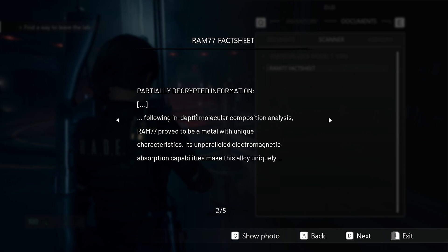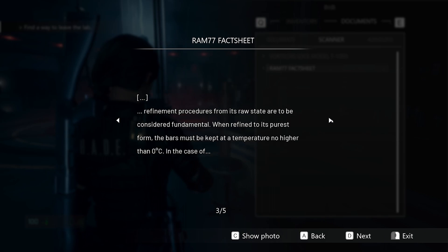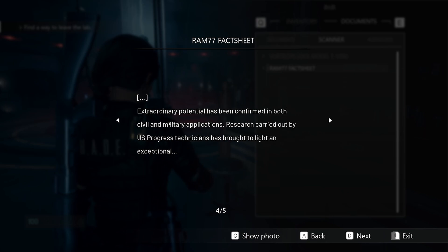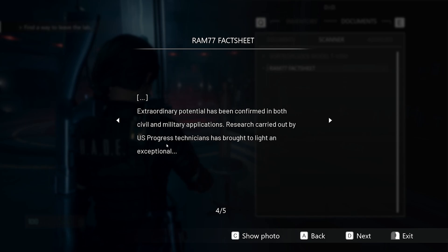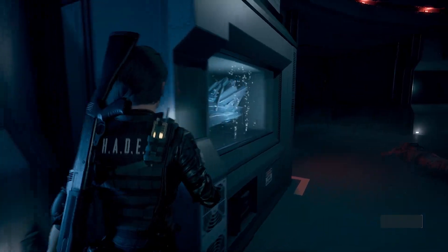Partially decrypted information. Following in-depth molecular composition analysis, Ram-77 proved to be a metal with unique characteristics. Its unparalleled electromagnetic absorption capabilities make this alloy uniquely something. Refinement procedures from its raw state are considered fundamental. When refined to its purest form, the bars must be kept at a temperature no higher than zero degrees Celsius — in case of explosion or something. Extraordinary potential confirmed in both civil and military applications. Research carried out by U.S. Progress technicians. Any additional information regarding the use and provenance of the metal has been classified by the Department of Defense. So we've got some sort of highly reactive material when refined.